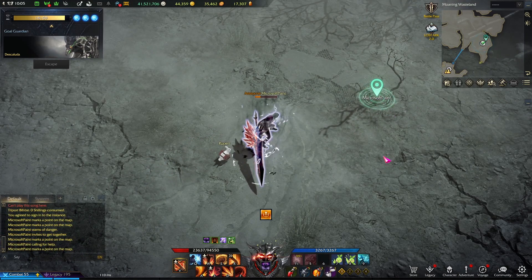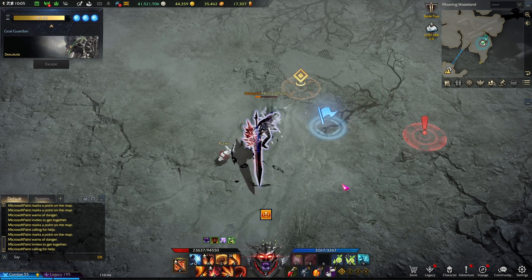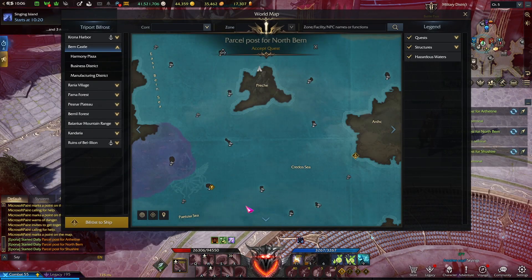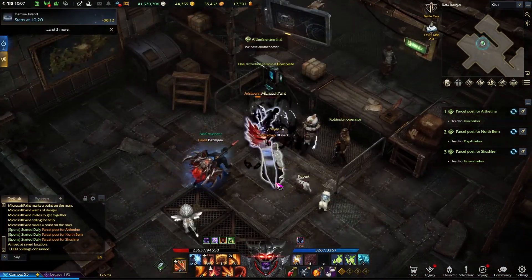Ctrl-left-click the ground to ping during different instances. If you hold the button, you'll access a ping wheel with different kinds of pings, which can help with communicating to your team. If you want to obtain silver easily, Windrose's Island has daily Unas which require you to just go to the ports of cities and receive a decent amount of silver.